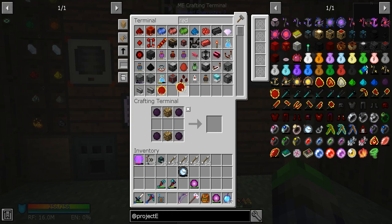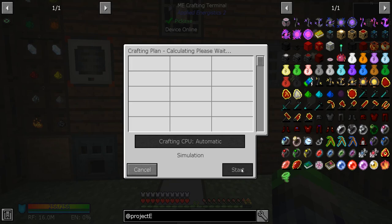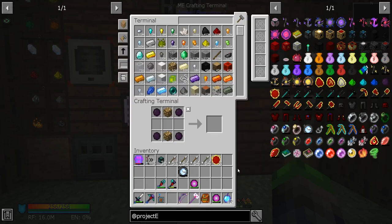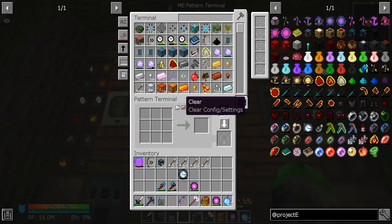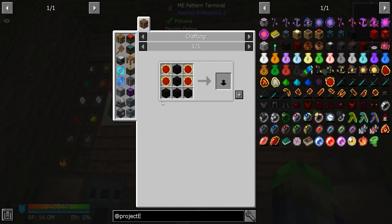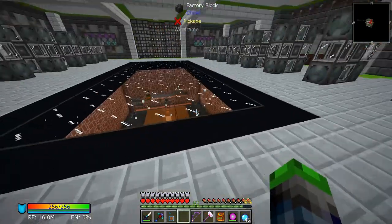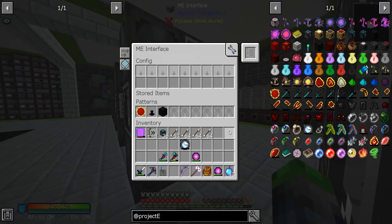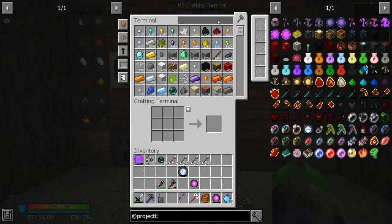To make the dark pedestal we need two more red matter — we have a total of two, let's make two more. Only 2800-something EMC, okay. Now we need to make the dark matter blocks, and we're going to automate this because we're going to be using it quite a bit. We'll put that in here with these since it won't need that much crafting.